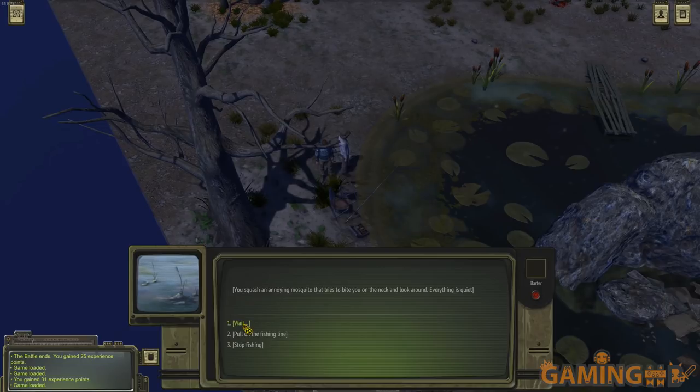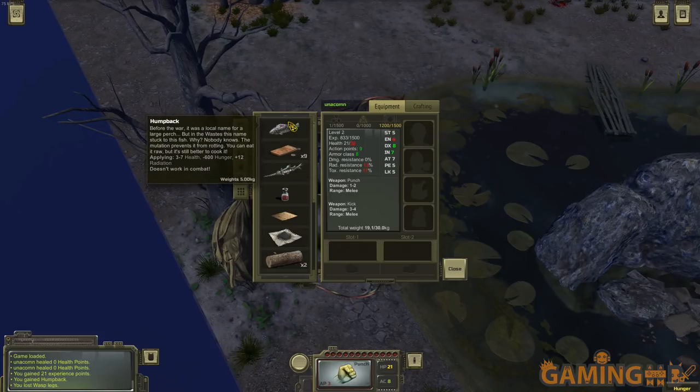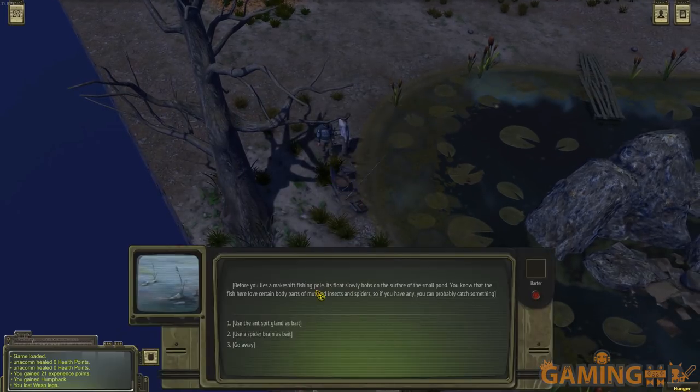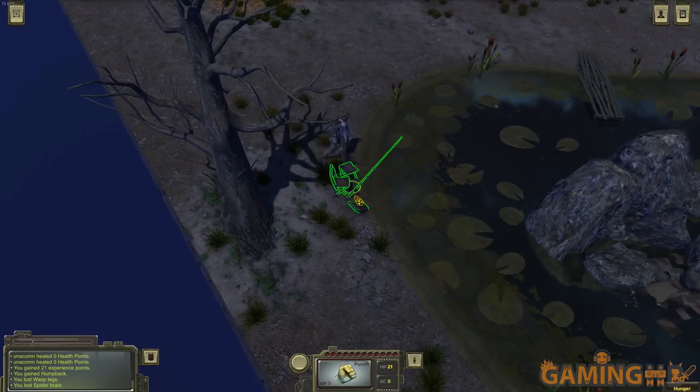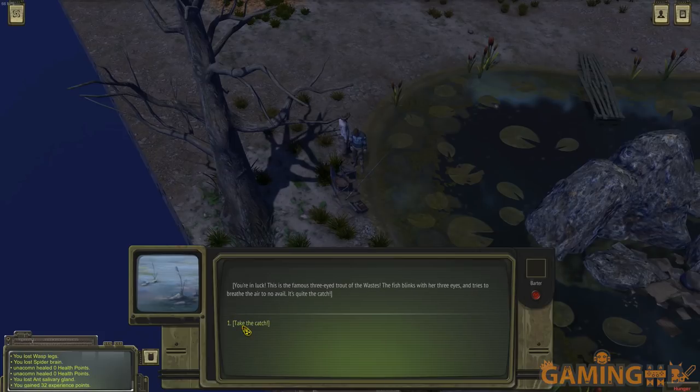Let's fish a bit — I think there's an achievement here because you can get a fish that grants wishes. There's a little interaction: squash mosquito, whistle a little melody, then a bite — pull it. I found a humpback perch. There are a few differences from Fallout — one is that this is a more survival-oriented game. On a second fishing attempt, I get a three-eyed trout — that looks rancid.